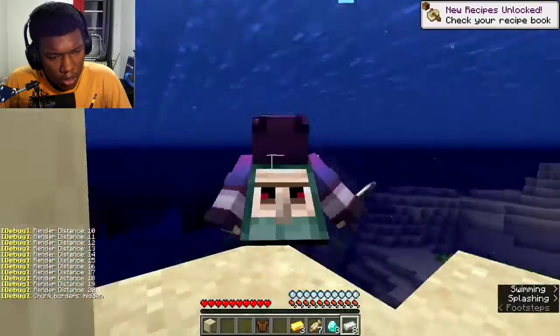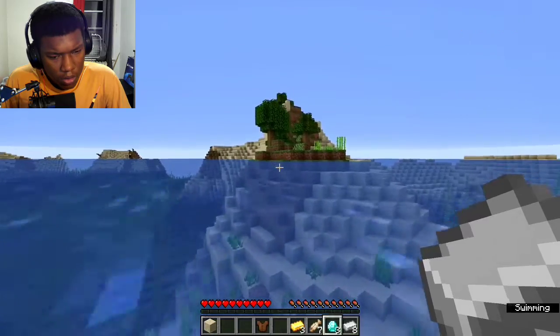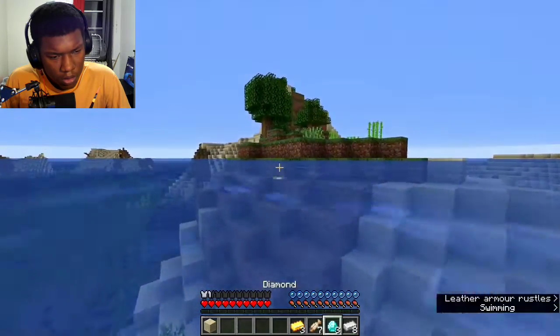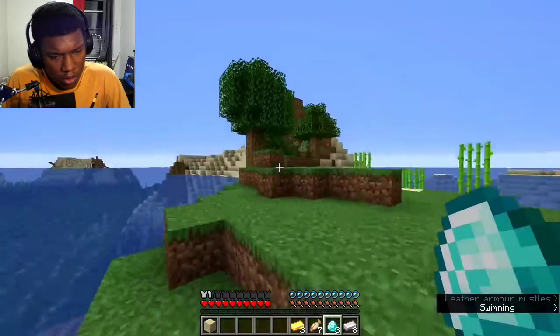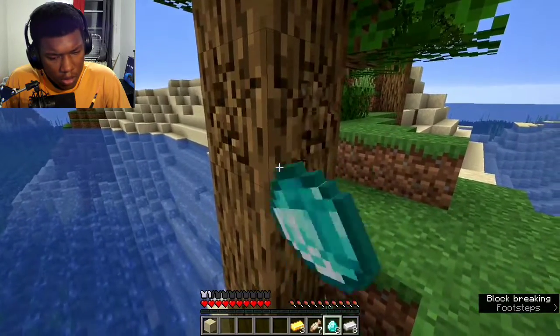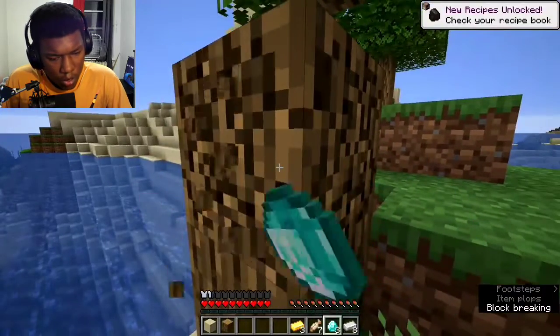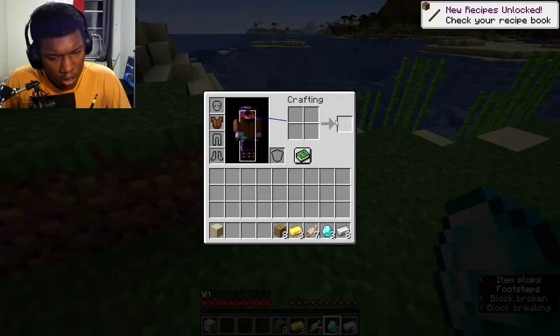I see lava right there so I'm kind of freaking out because this enter is going to be insane. But I did run into a problem — these trees are pretty far away, they're not on the island with the lava. So we're actually going to be losing a bit of time getting some wood.